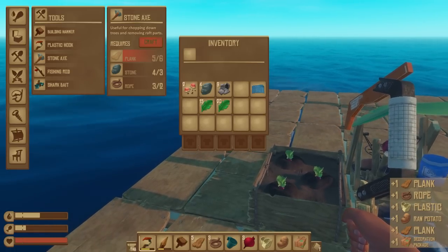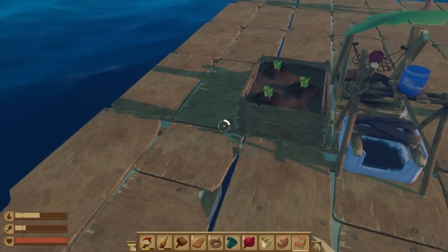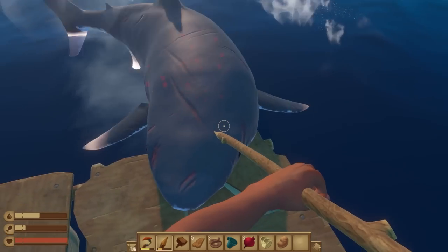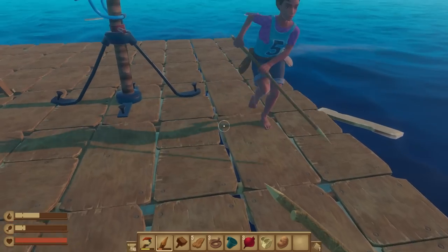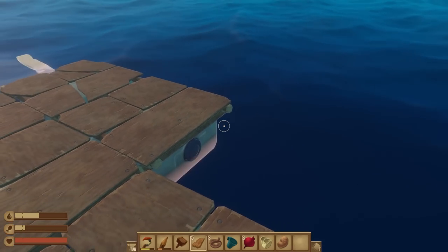Using the term claustrophobic when we're out in the middle of the ocean with nothing around us seems a little bit weird. Oh, I just got a decoration package — what the heck is that? Open it up, see what's inside. Oh, there's a shark eating our stuff. I got a candlestick apparently. That shark — I swear — he waited until I reached for my cup of tea. What a scoundrel.